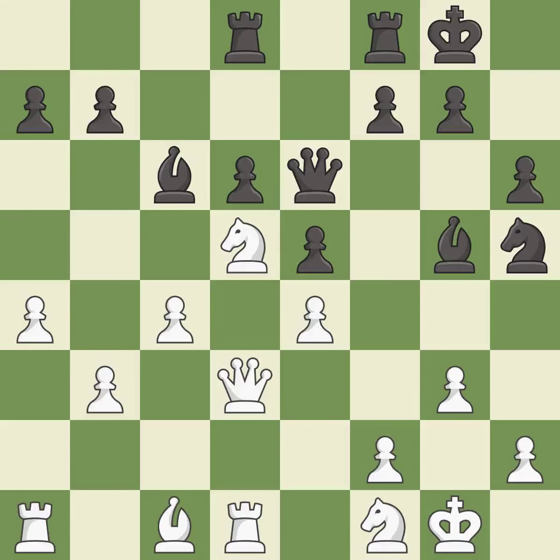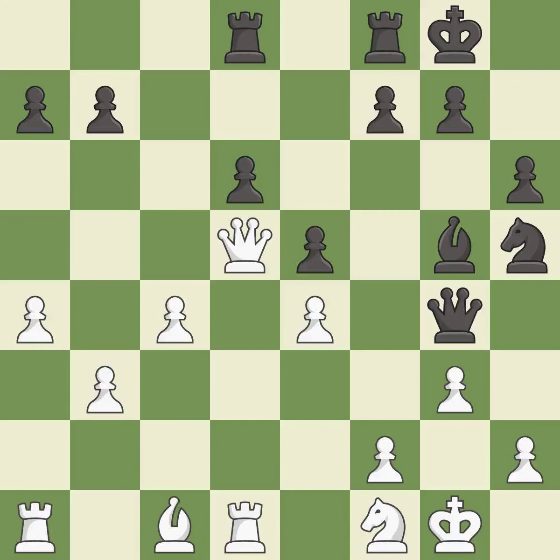The knight now occupies an outpost — a secure square in the opponent's territory — it is good. This is an equal trade. This is the only move that works — it is a great move. This misses a better way to recapture a piece — it is an inaccuracy; there were worse moves but also something much better. This maintains the balance in material with a good trade — it is best. This ignores a better way to recapture a piece. This permits the opponent to win a tempo by threatening a queen — it is an inaccuracy.